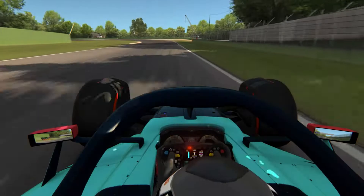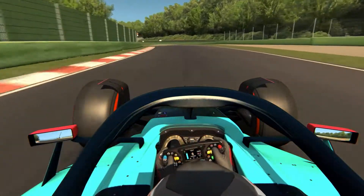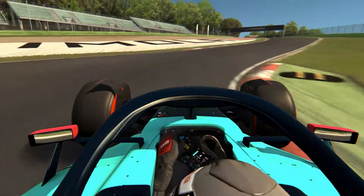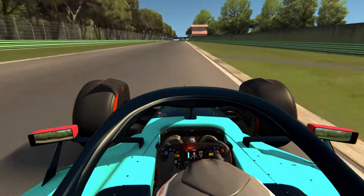For this corner, you want to spot the 50m board, brake a tiny bit after it, try to kill a lot of speed — you could probably be more aggressive than this. Then you have to get off the throttle at the 50m, tiny level brakes, downshift into third, then keep it in fourth — keep it in a high gear so that you don't lose grip in the rear when you get on the power.